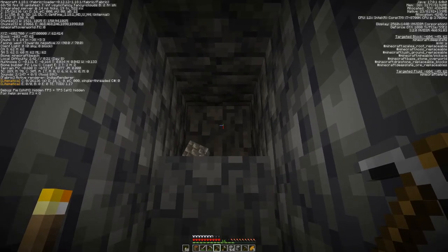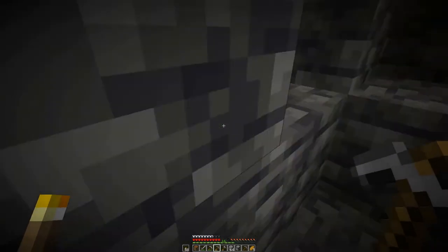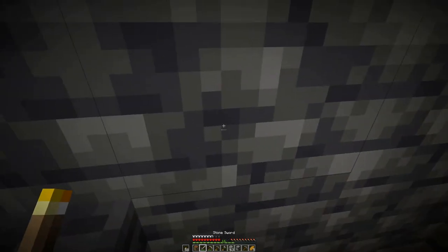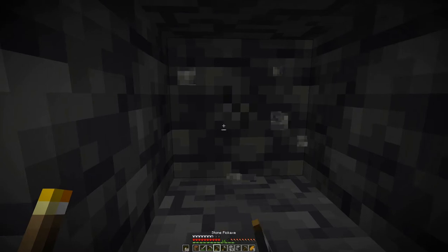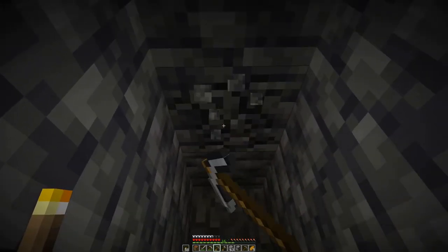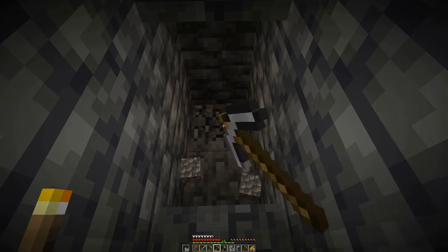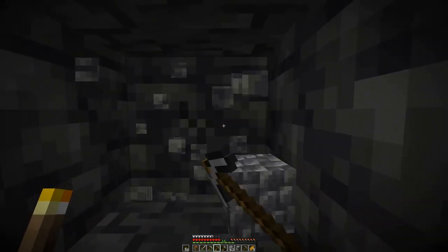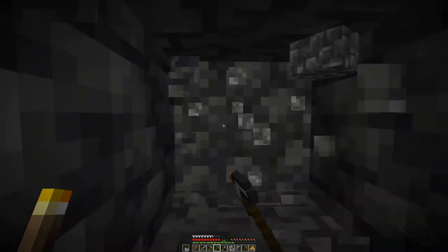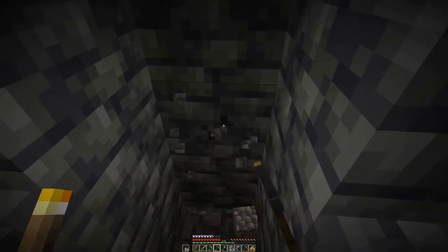Let's go down further — we are almost there. That's a Sculk spawner, which is not really something we are looking for right now. Let's go deeper instead. We still have about 10 more blocks to go down. Now that looks like the floor of the spawner — let's not break that.